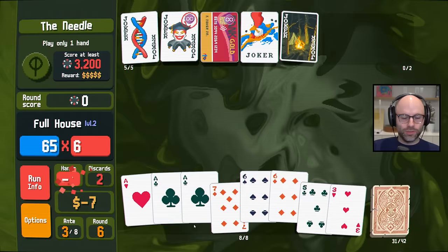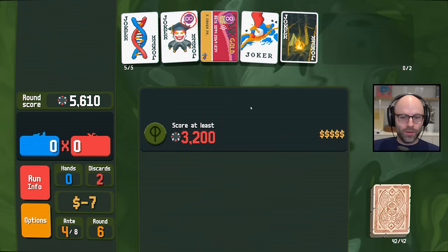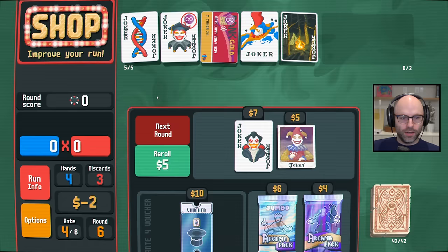DNA — one of the best Jokers to get early, man. It's just a lot of fun to play with. Can we abandon credit card? Not quite yet. We're keeping the econ going — you'll give me $12.